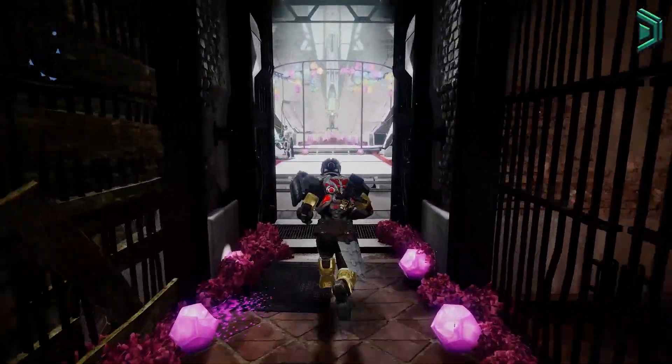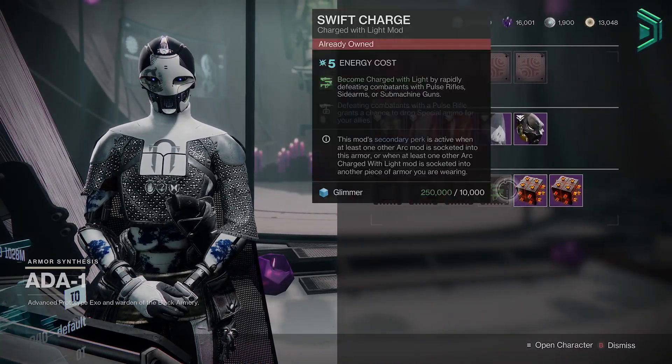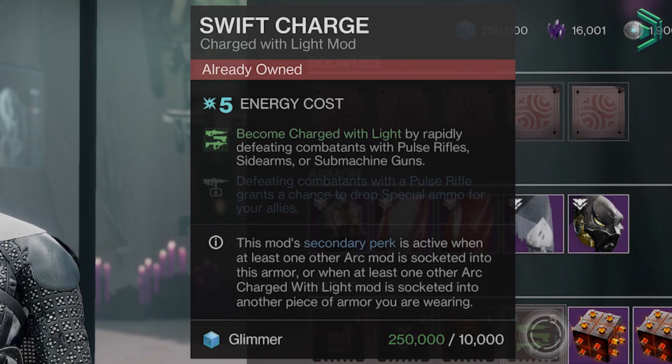Hey, what's going on guys, welcome back to your Ada PSA. Today we have 2 mods that you wanna pick up before they're gone tomorrow because they're great with a few builds. The first mod you wanna grab is Swift Charge — this is a really good mod for easily becoming charged with light, and also helps your allies with extra special ammo with its secondary perk.